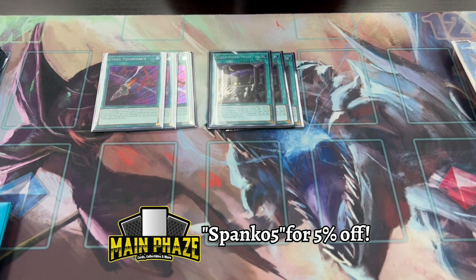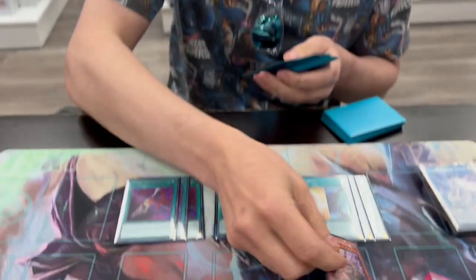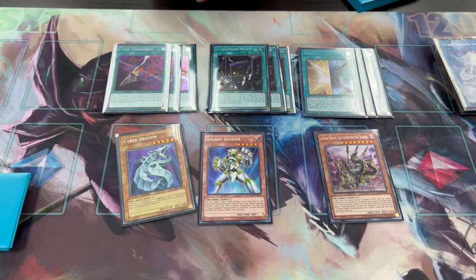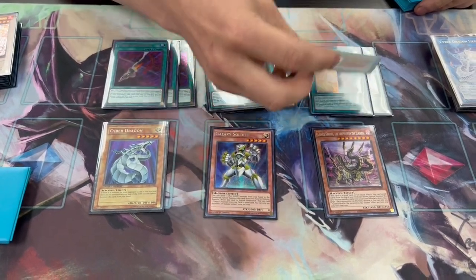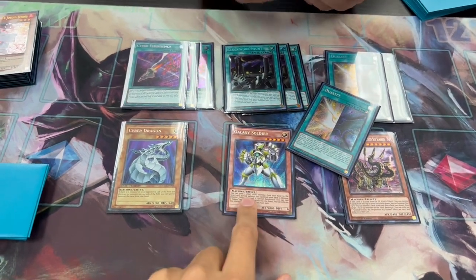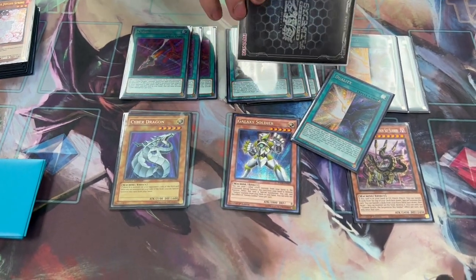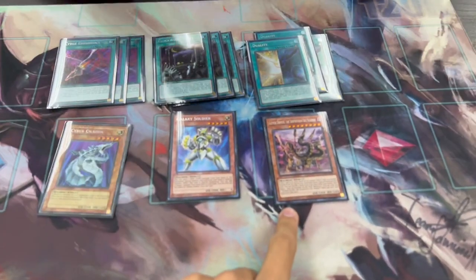For the spells, we have three Cyber Emergency, three Clockwork, and three Duality. Duality is the new addition — thank you for this deck. It works with all the main monsters. Even if you can only get one Galaxy Soldier on board, you pitch whatever for Galaxy Soldier, then Duality can now become Rampage. Duality kind of almost helps you unbreak in a sense — you bring out Rampage, dump two, dump your Herz and Core, get the Core back, then normal summon Core and make plays from there.